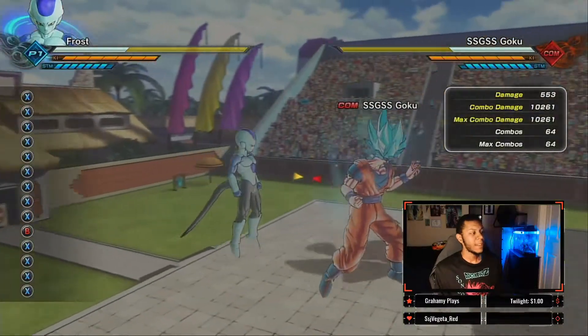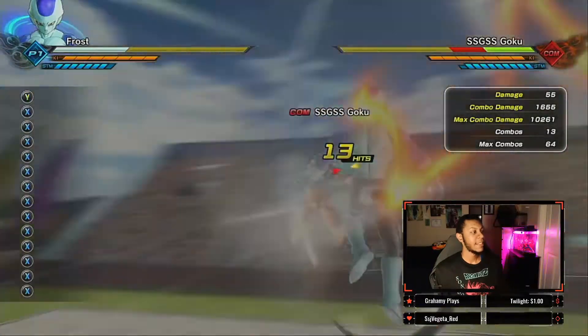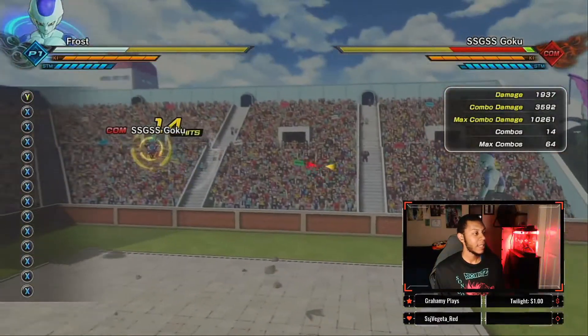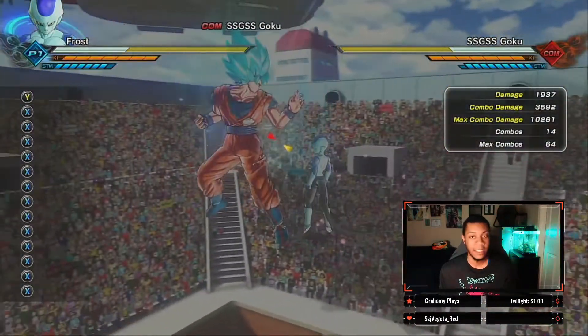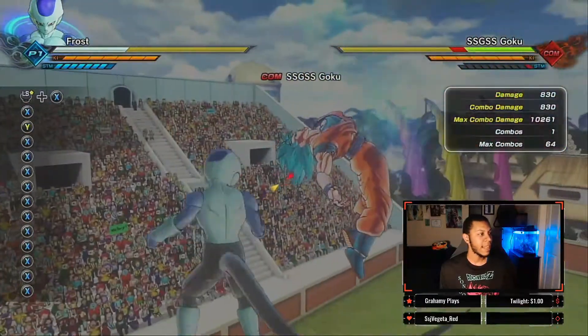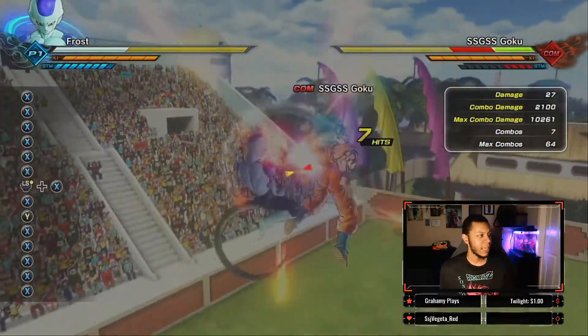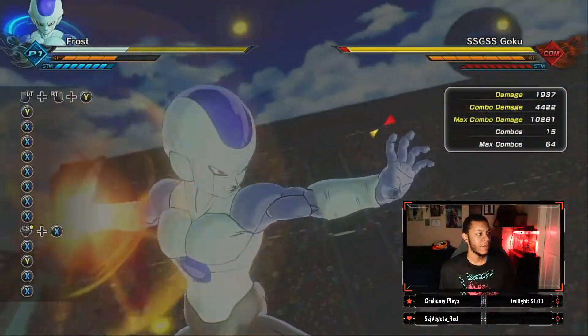The next thing is his XY combo. If you start with X and hit Y when he starts doing the flurry punches, he will fly around the enemy and kick them. There's not very much you can get off that combo — you won't normally do it when they're stamina broken. I suppose you could do that combo just to make sure they get hit, then follow with a full power energy wave, but I don't really suggest that as it's kind of a waste of time unless their stamina is coming back super fast.